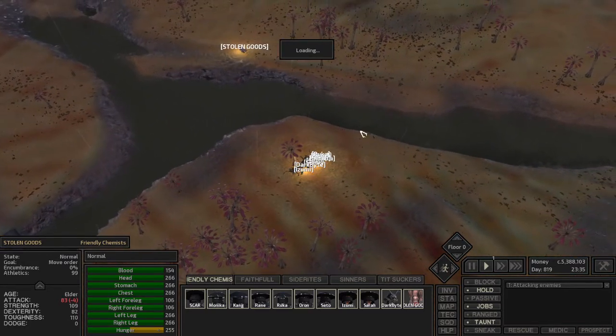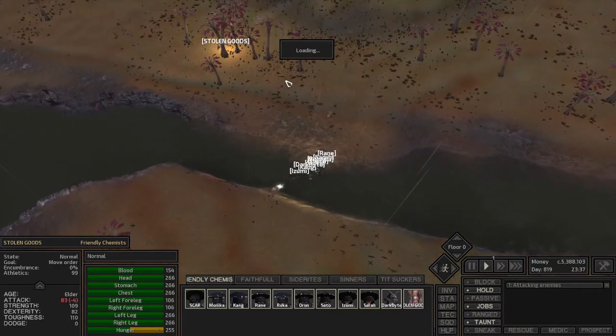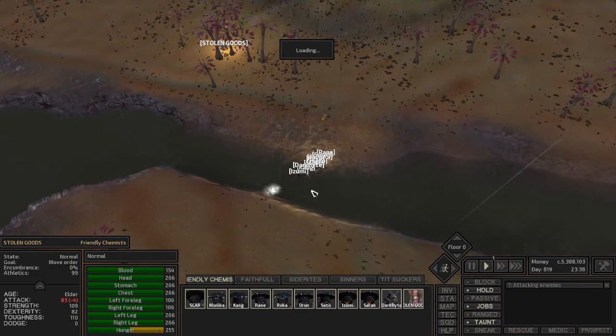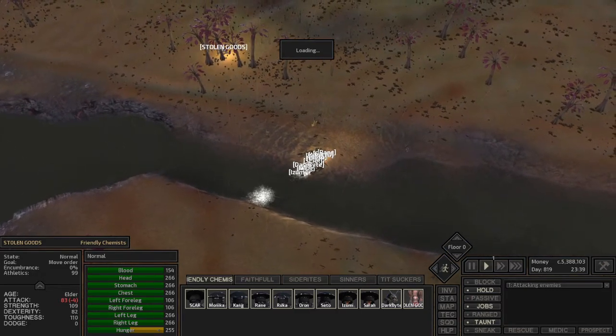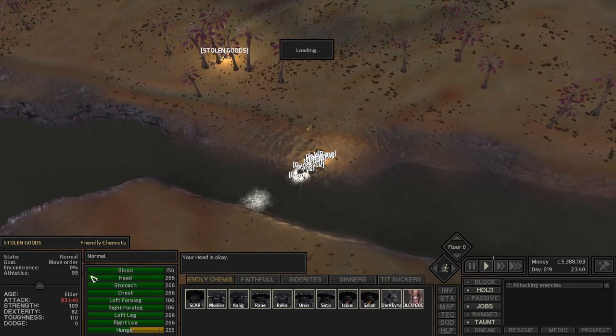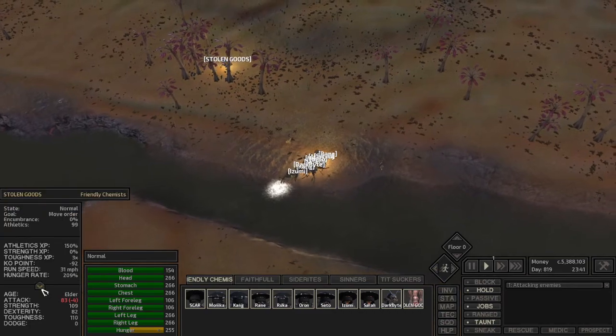These guys will swim through there and slow this guy. It's not a perfect solution, but it's very good. The fewer people you have, the less likely they will pull each other on speed, because this is set up for traveling together and that just happens.